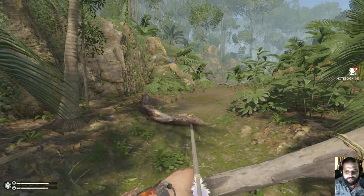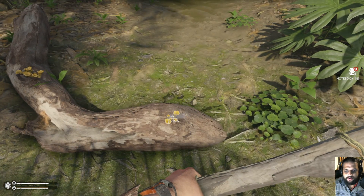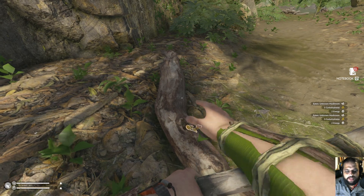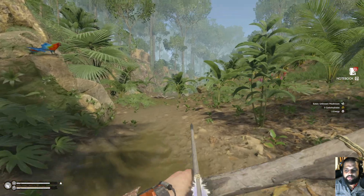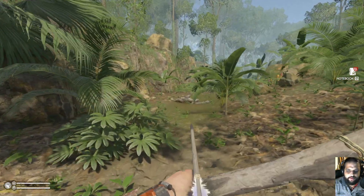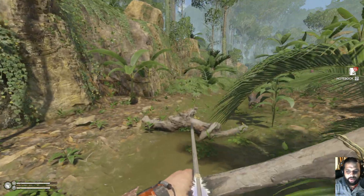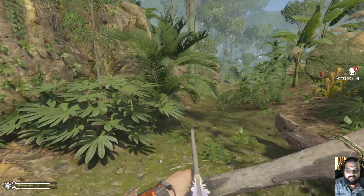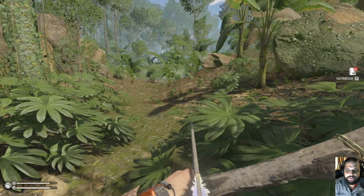We have enough arrows so we're not going to bother with the macaw up there. We are going to eat this mushroom here — it's going to give us some energy. Always important to keep your energy levels topped up. We're going to keep following this stream, but always keep an eye out because predators will very often hunt along river courses or ambush prey along river courses.